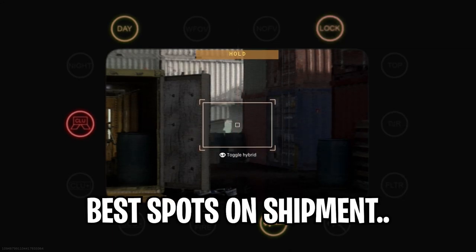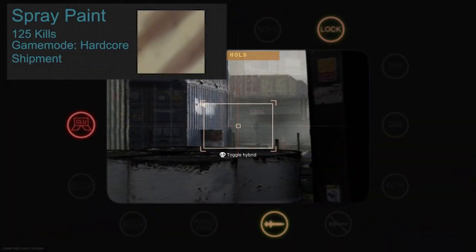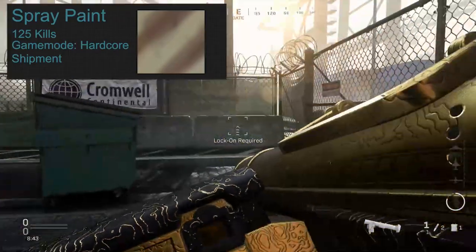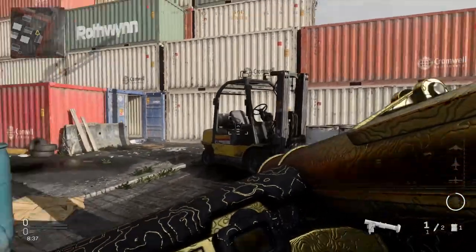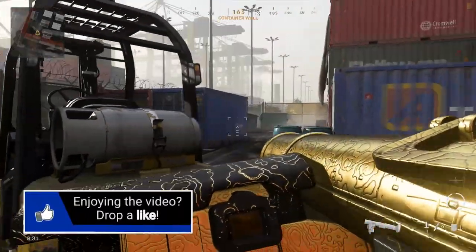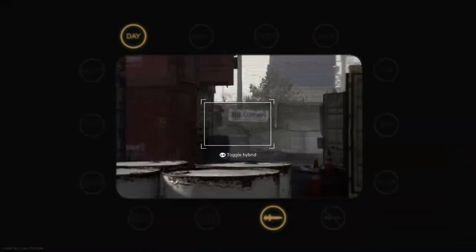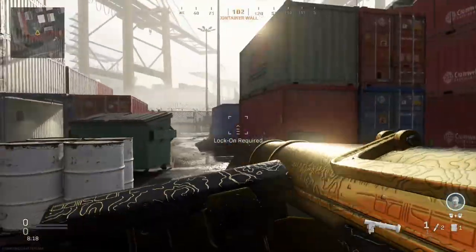For the first camo — the spray paint — you need 125 kills. This is the easiest one so you don't have to focus on it because it will come while grinding for the other camos. The best game mode is hardcore shipment because it's fast and efficient and can be done in a few games. In the background you can see the best spots on shipment — where to stand and where to shoot. Hardcore is good because explosives do more damage, and because shipment is very small you will almost always get a kill.